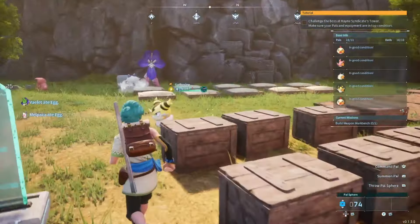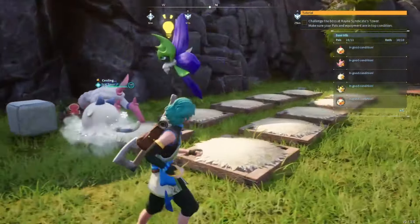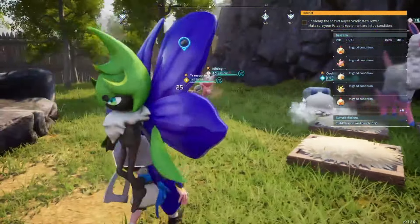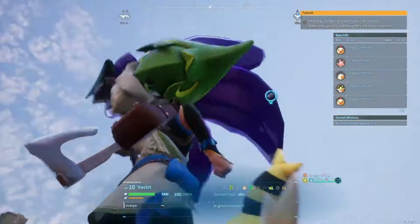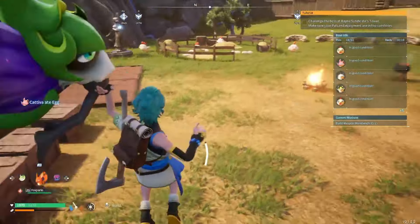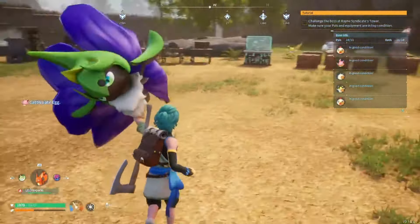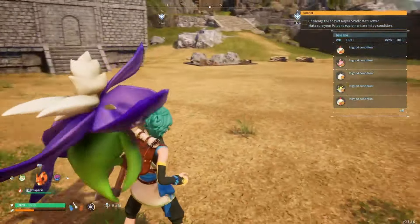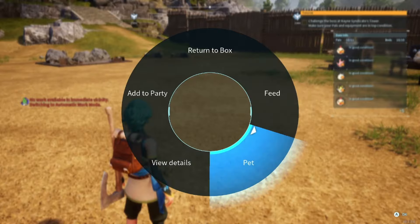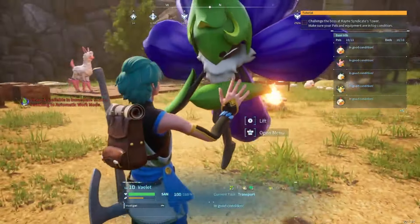I'm back at the base, and the PAL we just rescued from that awful place is helping out at the base camp — of their free will, if you need to know. Some people get upset about PALs working at bases, saying they're being forced labor, but no, this PAL wants to help out. And I love how I'm able to pet this one. So cute.